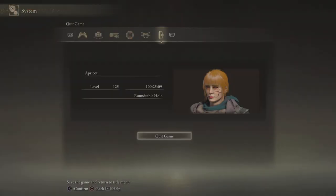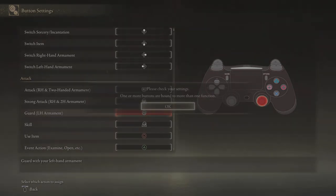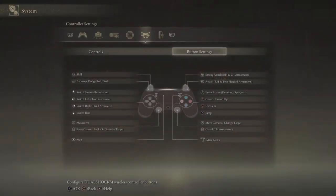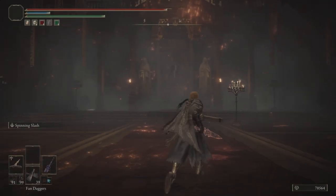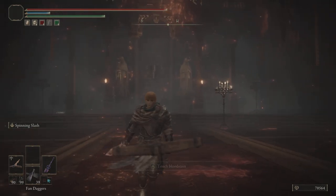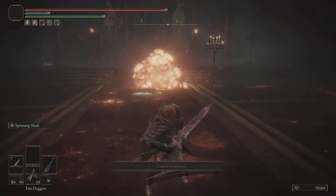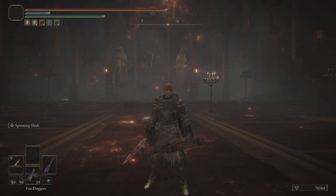Next we will go into the button settings and remap one of the buttons. You want to remap L1 to R3. What's useful about this is that you can control both the camera and when you fire at the same time. Plus this will make it easier to hold your shots and will make the crossbow more accurate. In case anybody is wondering about my button layout I'll just briefly post a couple of screenshots.